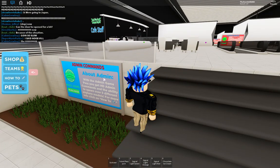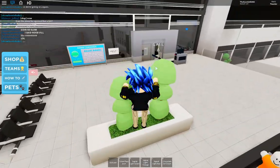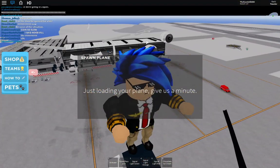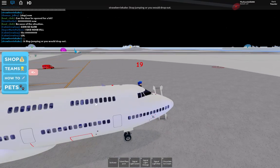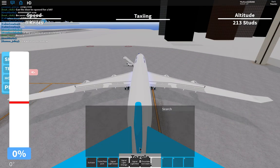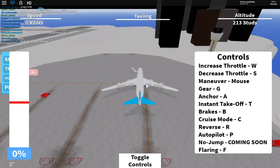You cannot fly with admin commands or super admin - you can like kick and stuff. I own the B777, which is an interesting plane, it's a double decker plane. Let me just jump out - as you can see, yeah it's a double decker. I really wish I could view it but it would probably despawn.